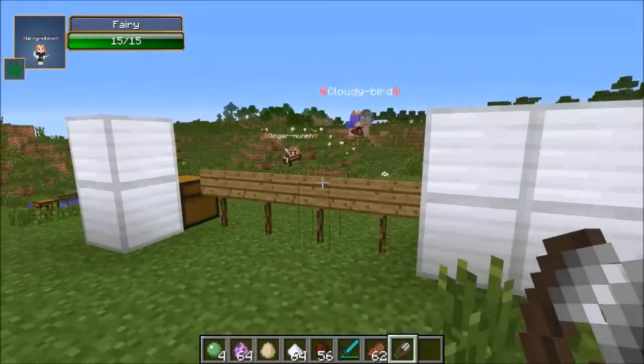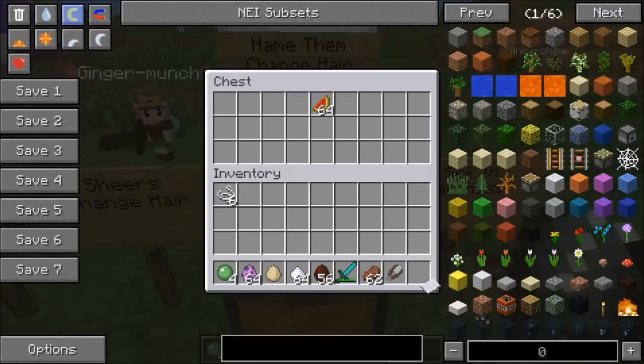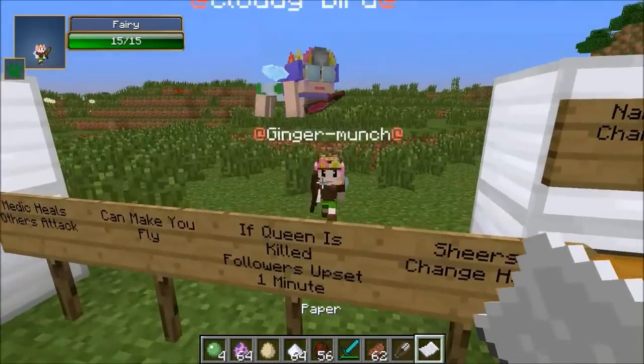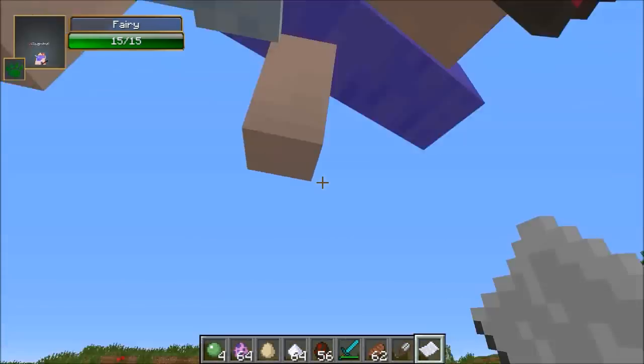They can do like anything. So what we're gonna do is check them out. First we have to tame them, and you're gonna find them in the plains and in the forest - so this biome will do just fine. You might find like a bunch of them around, and normally they spawn in packs of like six, seven, or eight.